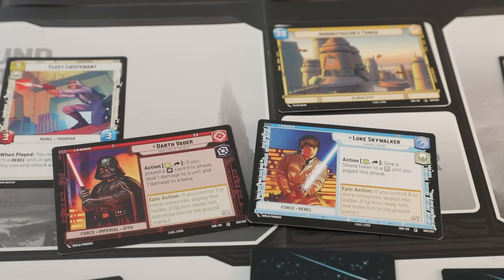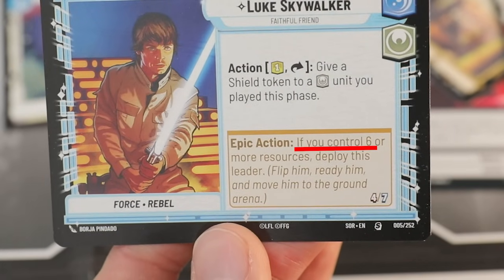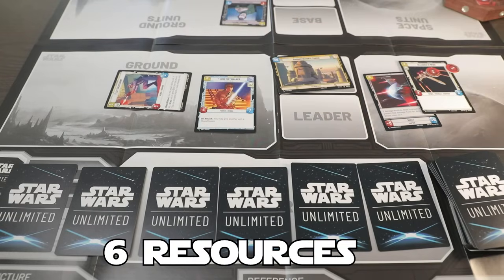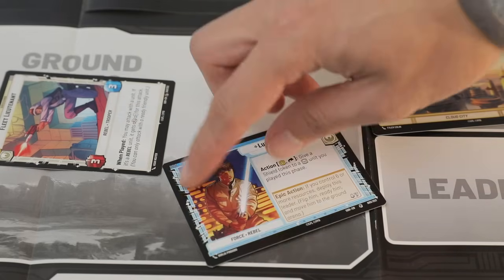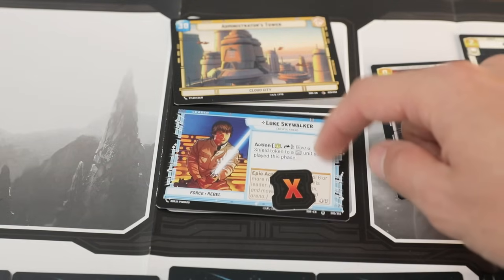Lastly, we have to talk about leaders. They have their ability they can do once a round by tapping themselves, but they also have an epic action. This is so epic that it doesn't actually cost any resources — rather, as long as you have that many resources, you get to spawn your leader; the cost is only your turn. So bam, that Luke Skywalker kid goes out, and leaders don't come in exhausted. They're mostly like normal units otherwise, just stronger, and if they die, they go back tapped and can't spawn again. But you can use their ability later on.